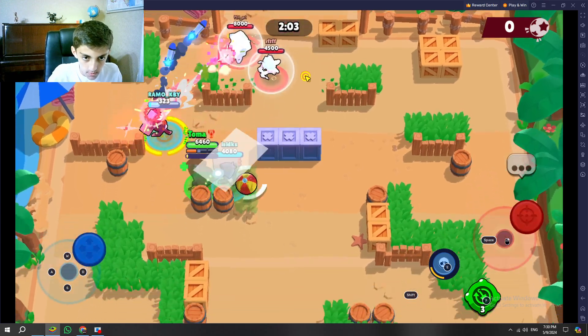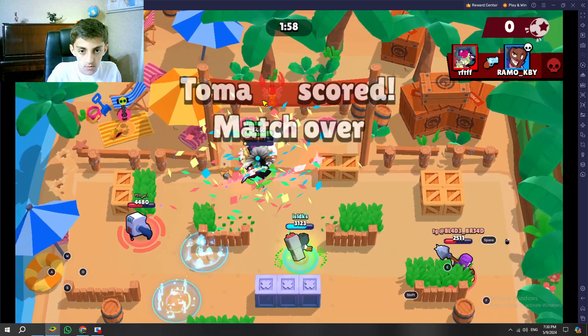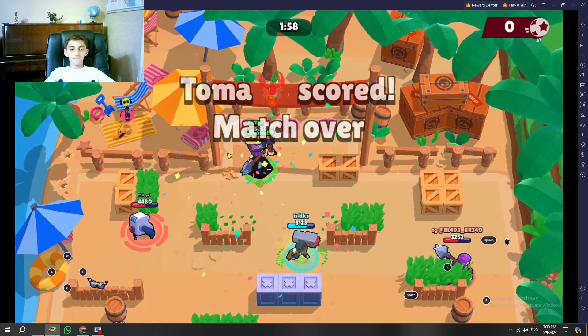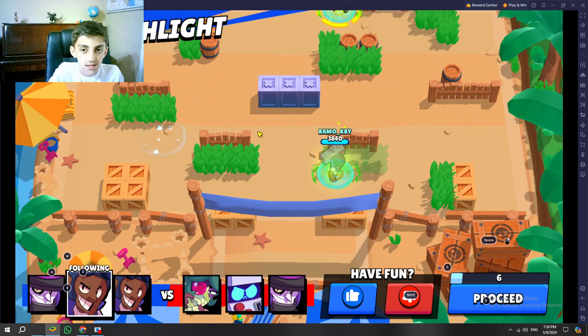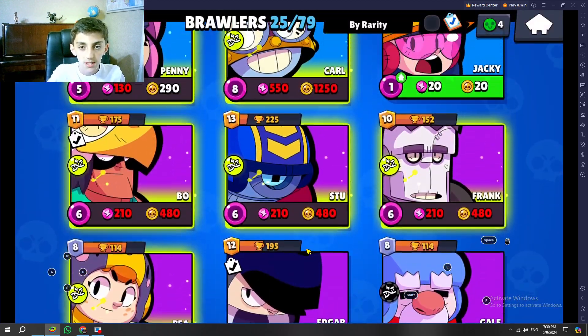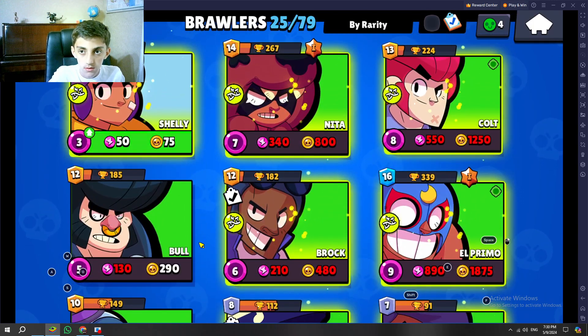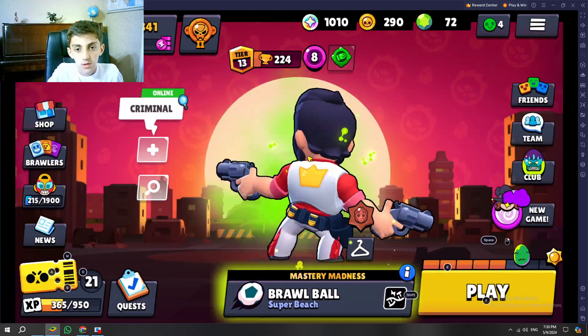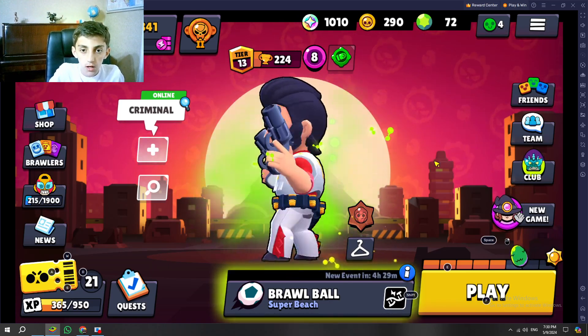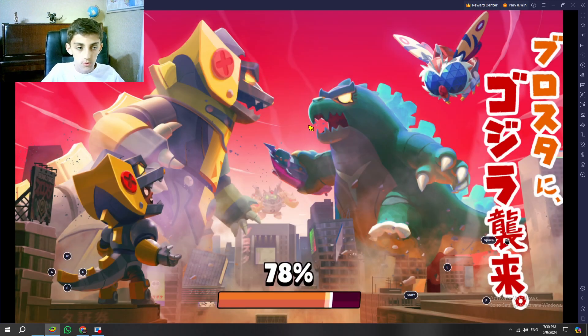Stop, stop, stop! That was too easy guys, that was just pretty easy. This hypercharge is good — you throw the ball, use your attack, and it just goes in. Or use your super, that would be good.